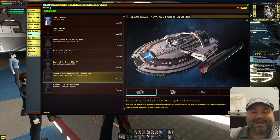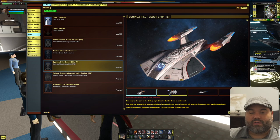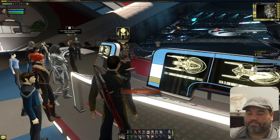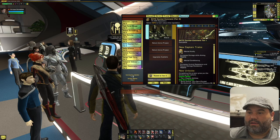Including the Terran Somerville from the in-game event, I have a total of five tier 6 ships on my free-to-play account. These will be very valuable for continued resource gathering — the Equinox will help me do Tour of the Galaxy better, and the Arbiter's trait will help me do more damage in TFOs to grab reputation marks and get better consoles.